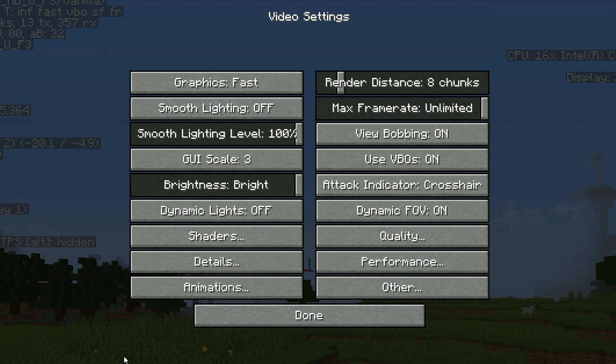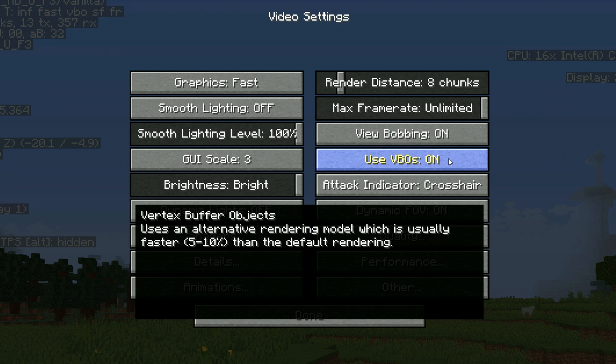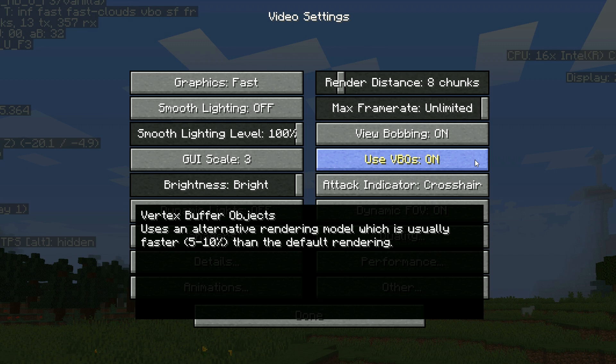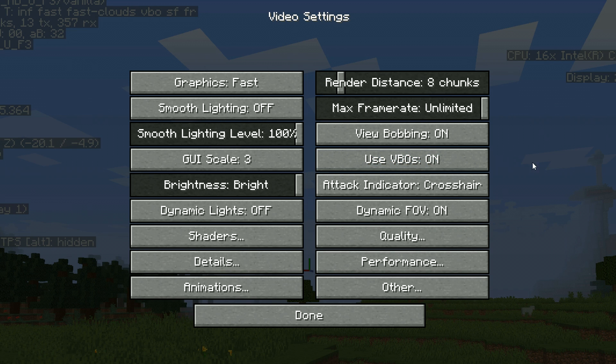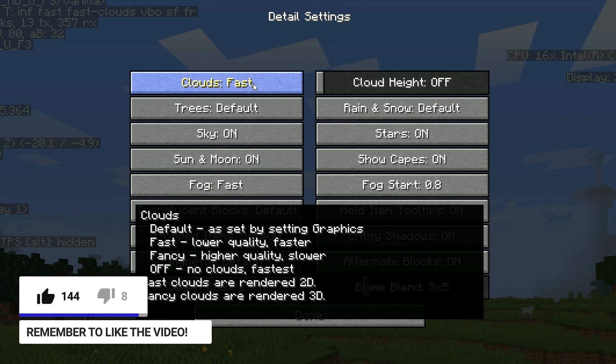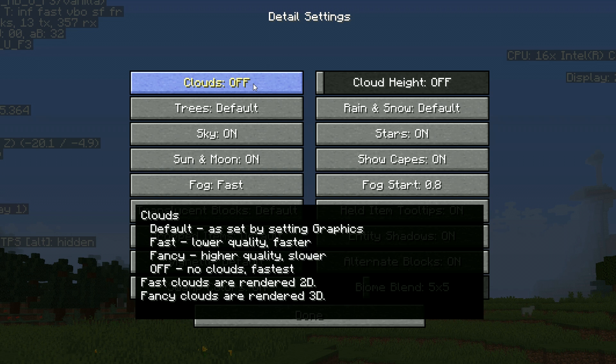Also, if you see 'Use VBOs' in your settings, leave it on. If it's off, turn it on. On older versions of Minecraft it may be called 'Advanced OpenGL' instead — set that to Fast. Trust me, it's going to help your FPS. Now go to the Details tab and I highly recommend turning Clouds off, because it will give you noticeably more FPS.